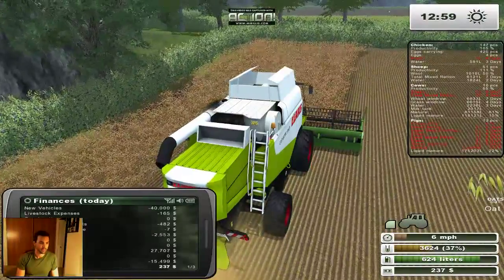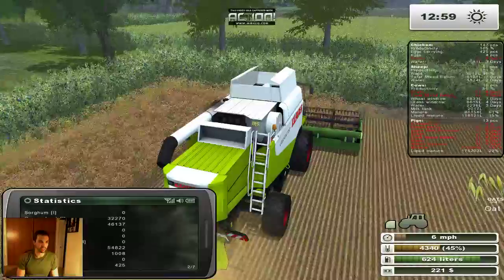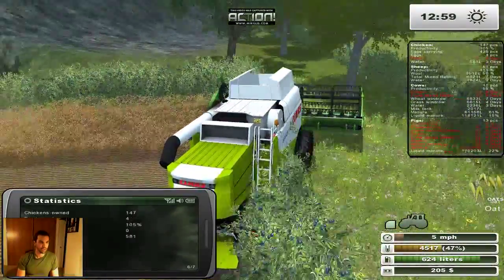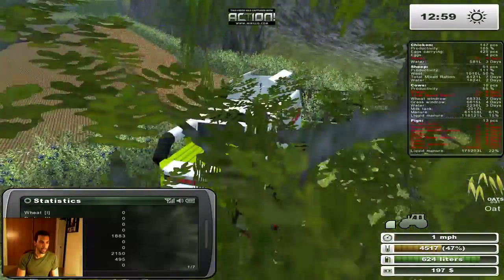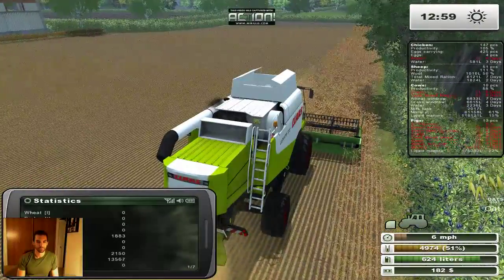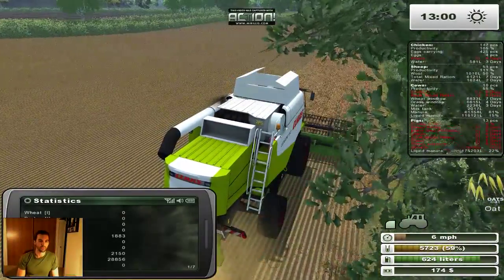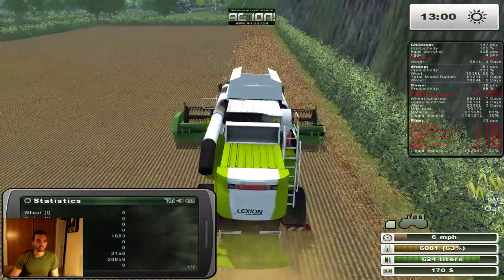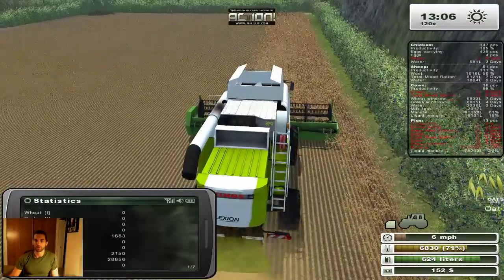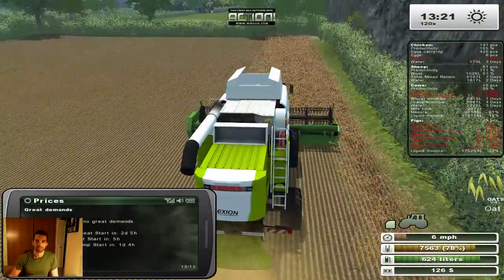How much do I have of each right now? I have 32,000 green wheat from field eight, 46,000 hemp from the other field, and oats should give me about 35,000 to 40,000. I'm actually going to speed up time now so I get a great demand on oats and can sell it right away without you guys having to wait too long.